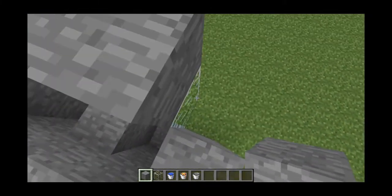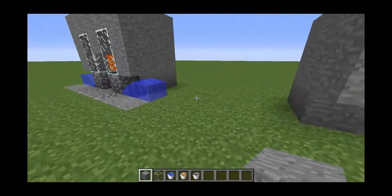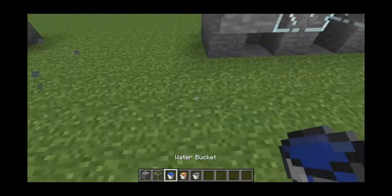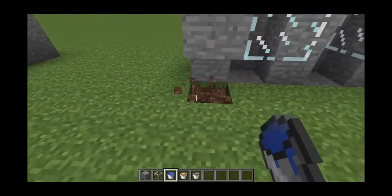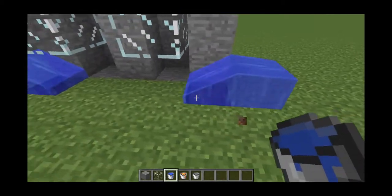Because you have to put your lava there. And you also want to — the water's kind of sticking out here, so you can cover it up with a wall. You don't have to, though — it's your choice. Put it up there, and put that there.